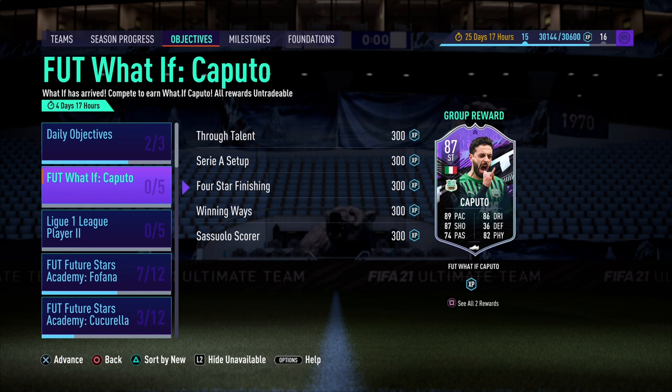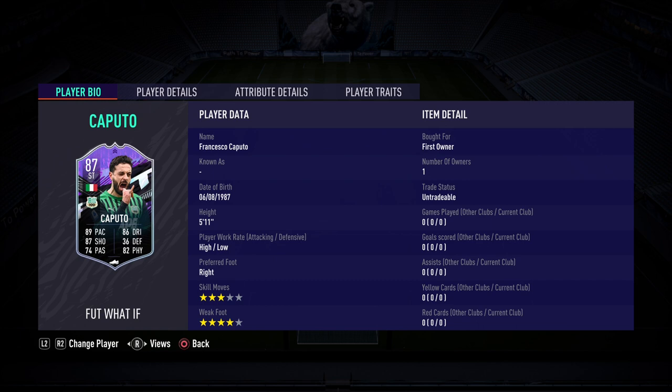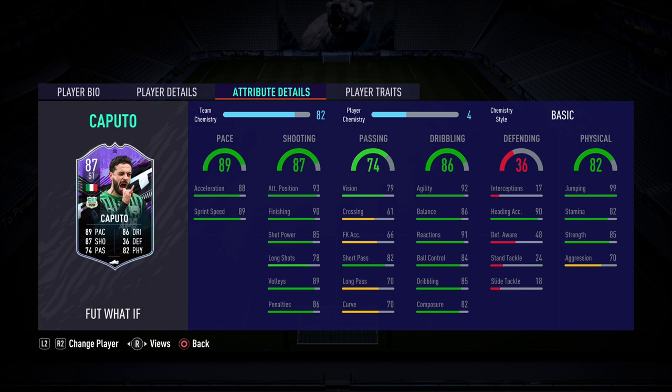That way we can see what we're going to be working towards. You can see he is 5 foot 11, has high/low work rates, he is right footed, 3 star skill moves, 4 star weak foot. His attributes: 89 pace, 87 shooting, 74 passing, 86 dribbling, 36 defending, and 82 physical. His standout stats would probably be his attacking positioning, his agility, his reactions, his heading accuracy, and his jumping.